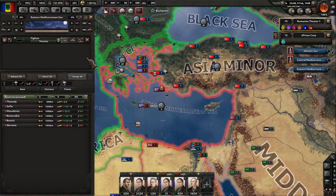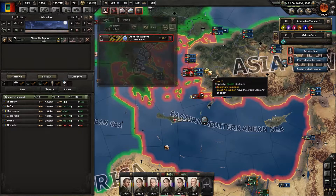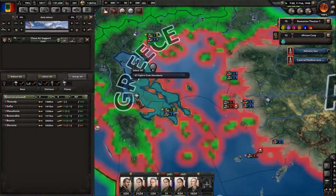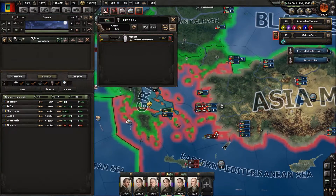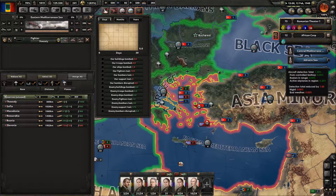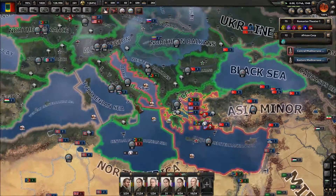A lot of my fighters are now actually being shot down here in the Eastern Mediterranean. He's got some close air support there. Fighters from Macedonia are working on that — this air wing needs about 50 fighters to replenish, which is fine. Looking at the past couple days, we've lost 124 fighters. They've lost a ton of air force though — a ton, ton, ton.